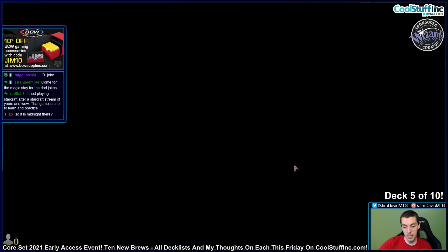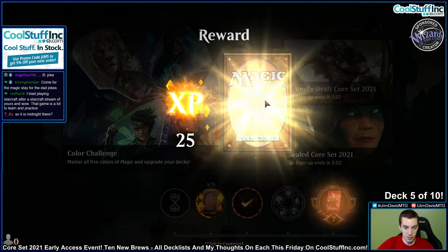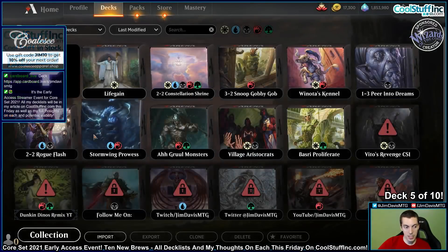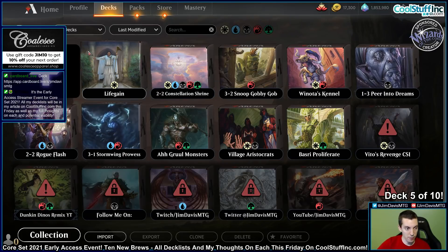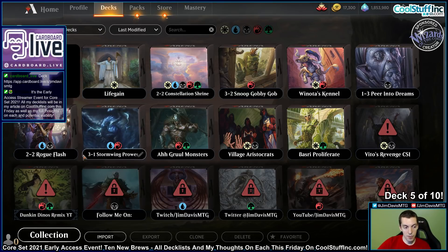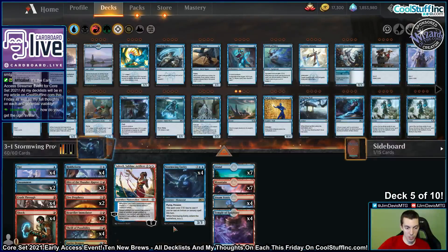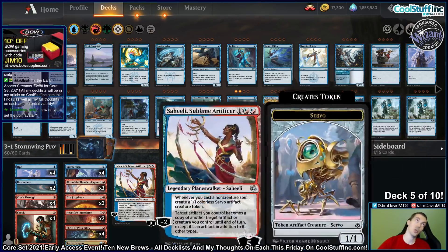This deck is pretty sweet. I'm a little concerned — it is currently 5:57 a.m. here on a beautiful Long Island. So, 3-1, we'll take that. I am a little concerned about how this deck would perform against Teferi Time Raveler. Teferi does seem pretty good against this deck because of bouncing a 2-drop on the play. But there are some powerful cards here. I just think Stormwing Entity is so good — this card is going to be so good in Modern and Pioneer and stuff.